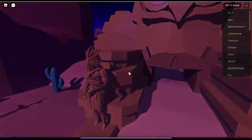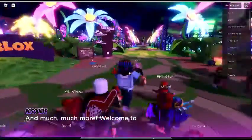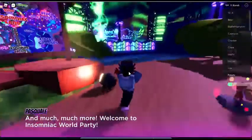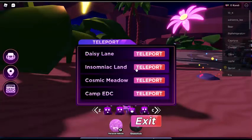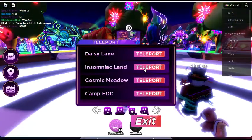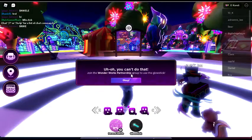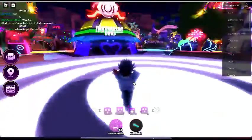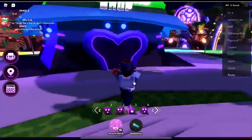This has a relation to the real one too. The next item is actually over here in the shop. Go to Disneyland Insomniac Land, exit that, and then head to the shop.